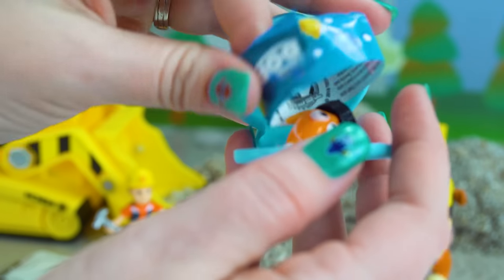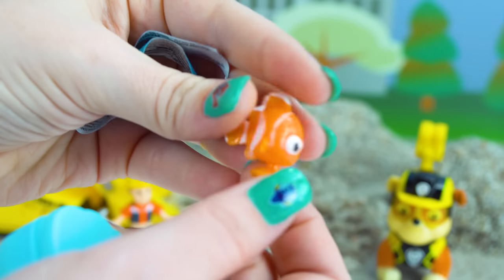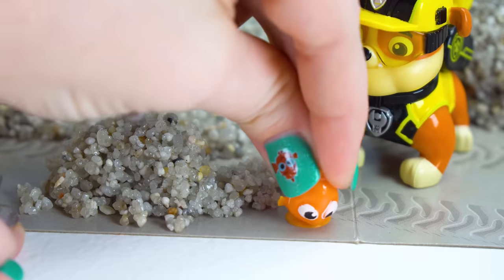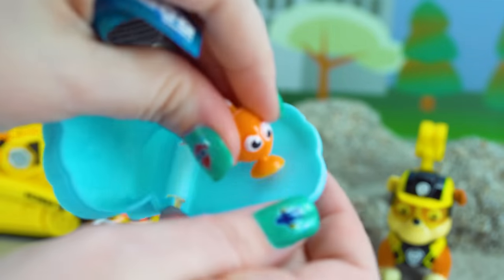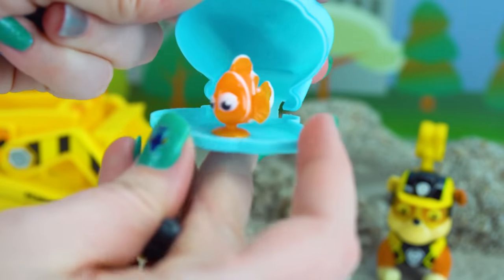Who's this? I think it's Nemo! He's got a little fin and a big fin. And these have a suction cup, so they can go pop, like this! Let's put them in a shell! Aww, so cute!